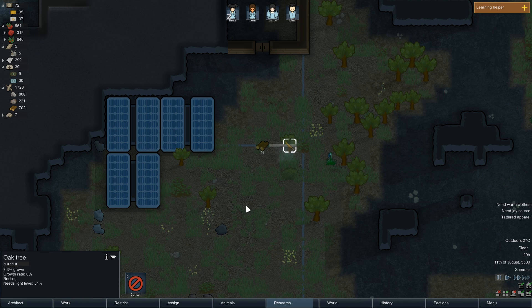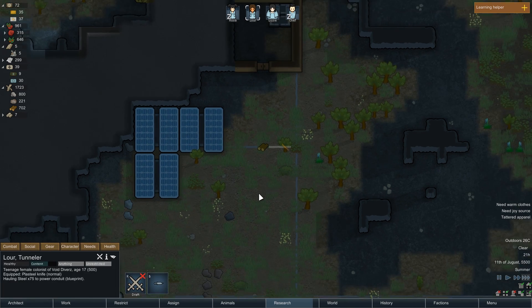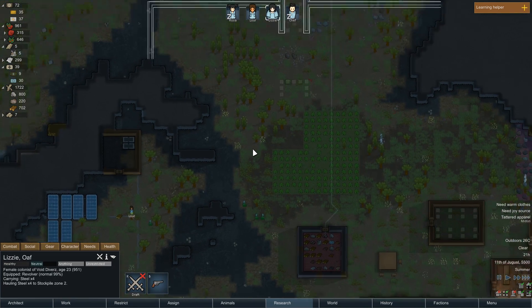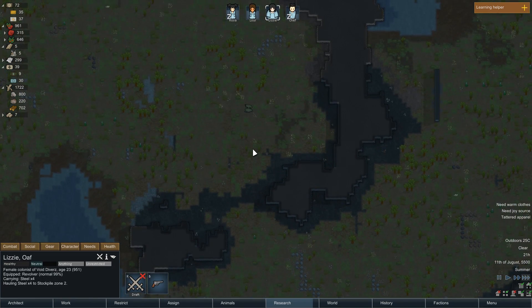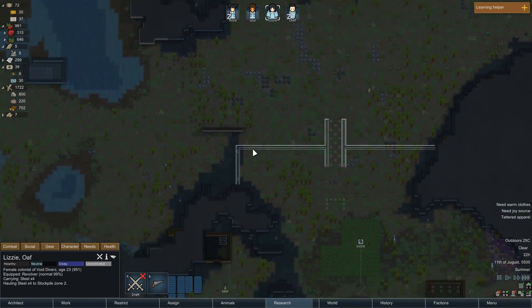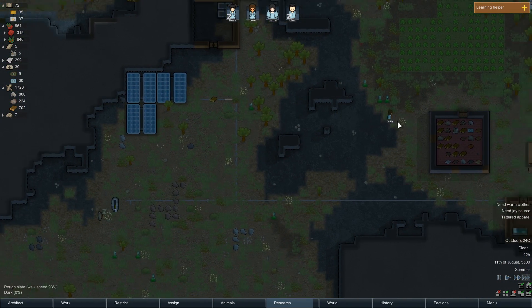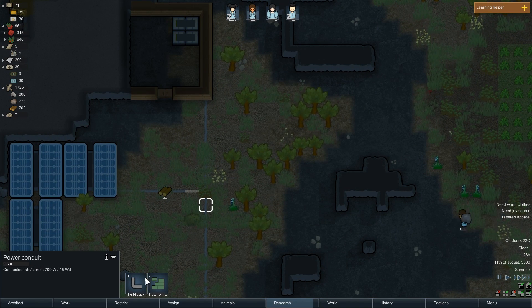We got a tree in the way here. Lizzy, what's she doing? Hauling four steel. There's 250. They will carry 75 of most things at once. That will connect them, but it's nighttime.